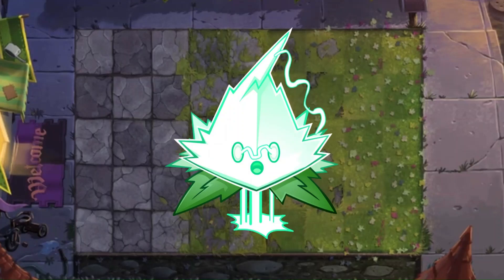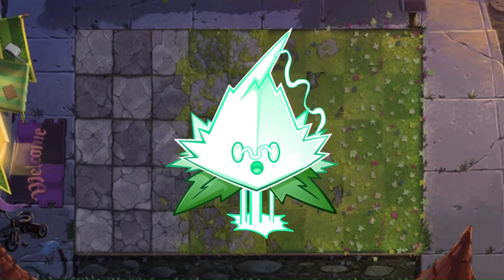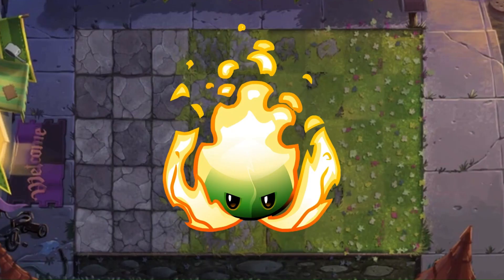Filament goes incredibly hard for no reason. I can't believe Filament and Electric Peashooter are the only plants like this. He isn't on the same level as Electric Peashooter but he's still an easy A tier for me. Peppermint just screams missed opportunity to me — they could have made a fire plant design but instead it looks like they got burnt out with all these mints.